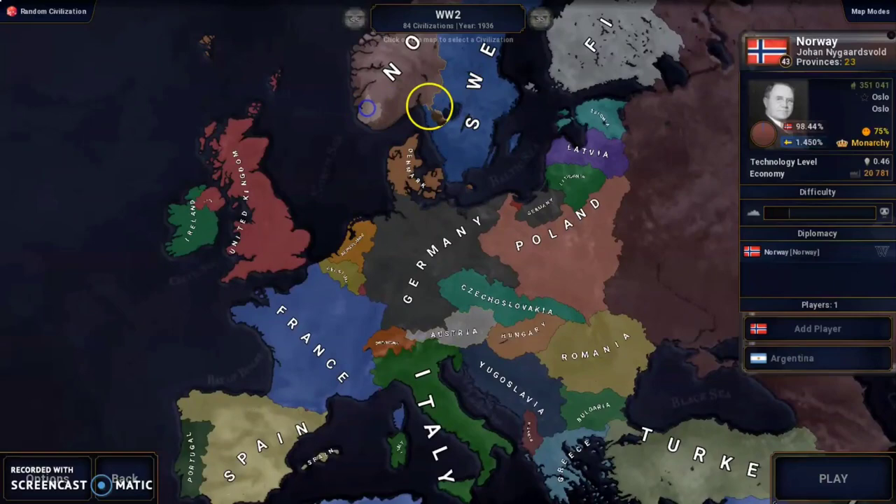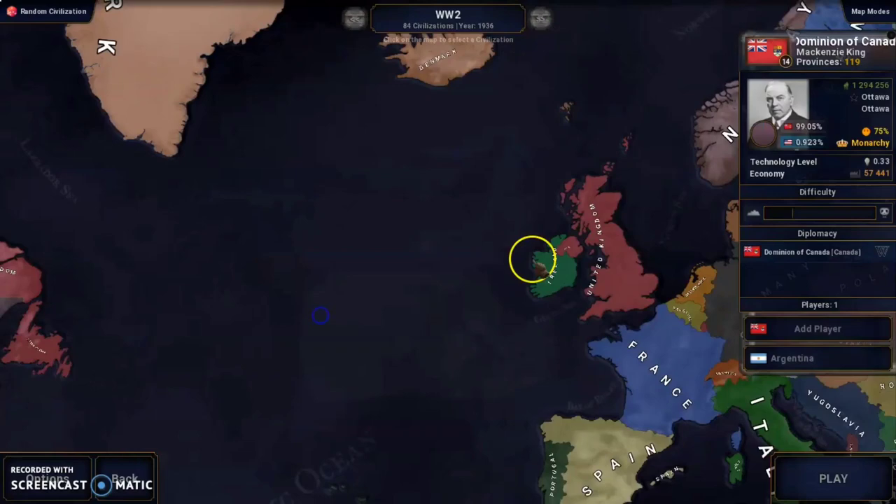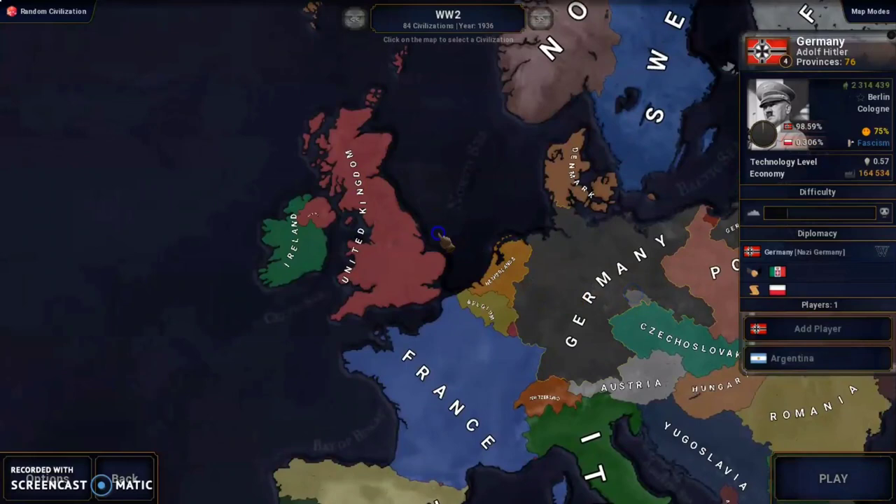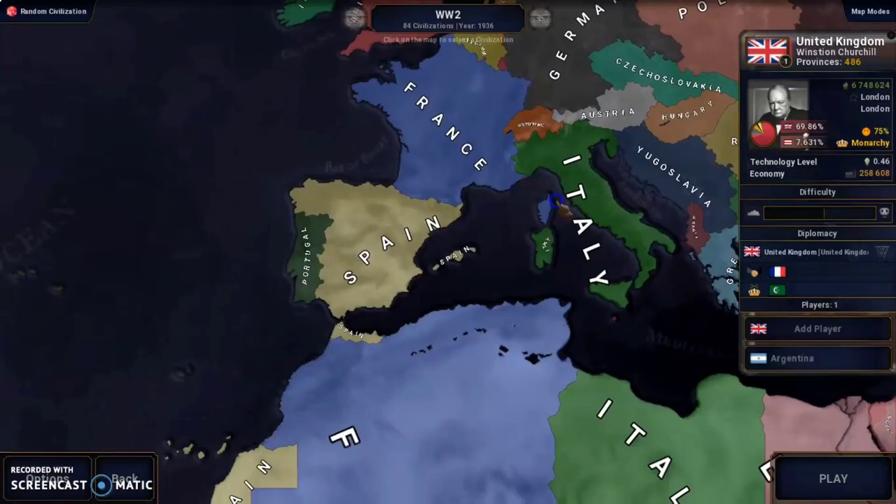There are also new events added to previous countries like Germany and the United Kingdom, including an event chain for the collapse of the UK when the Germans invade — new Reich commissaries have been created for that. There are also new events for Mexico, even if not a complete event tree. Generally more stuff has been added, so just download the mod when it's out.